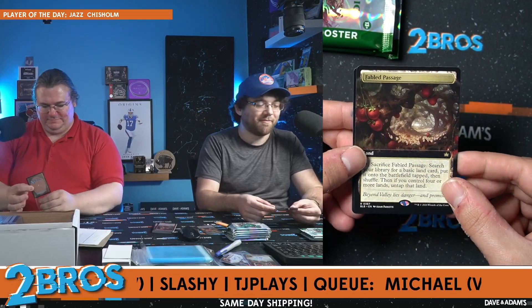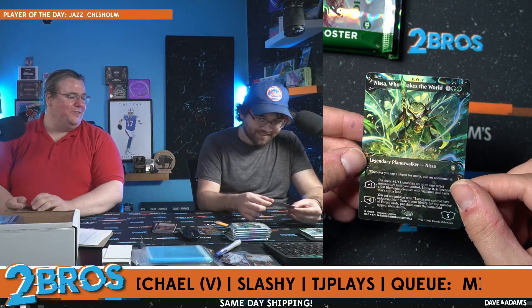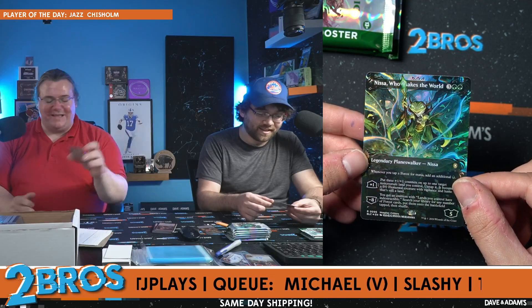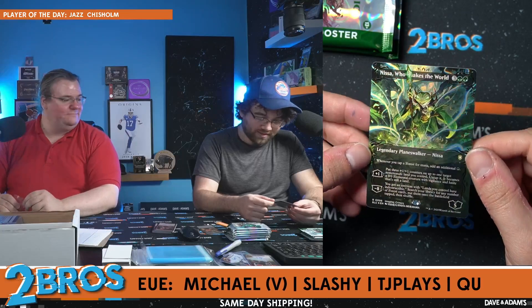Mockingbird — nice. Fabled Passage, nice land right there. And Nissa Who Shakes the World — oh my goodness, you did not just pull this! That looks so cool. I love it. Oh my god, this is my least favorite card of all time but it looks so cool. I have not seen another Nissa Who Shakes the World — what is this treatment called? I can't think of it. Is it raised foil?